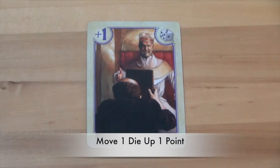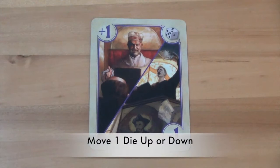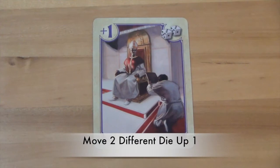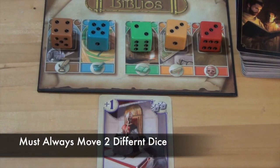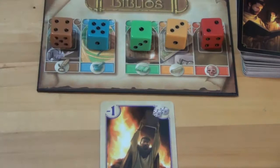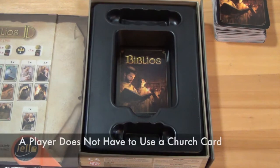The first church card allows a player to move exactly one die up one point. The second allows a player to move exactly one die down one point. The third allows a player to choose to move exactly one die either one point up or one point down — they may only choose one option. The fourth allows a player to move exactly two dice up one point; a player must move two dice or they may not use this card at all. Finally, the fifth church card allows a player to move exactly two dice down one point, following the same rules. After completing the effects of a church card, the player discards it. A player may also choose not to use a church card and simply discard it.